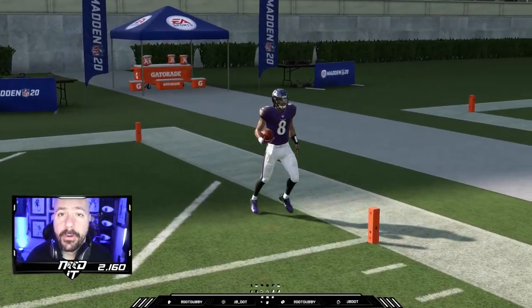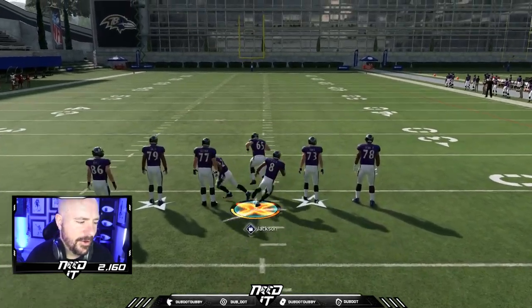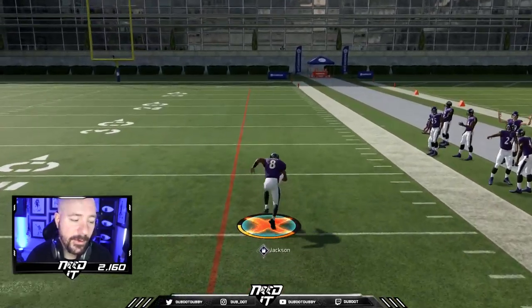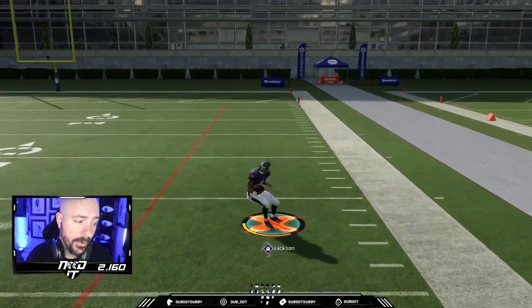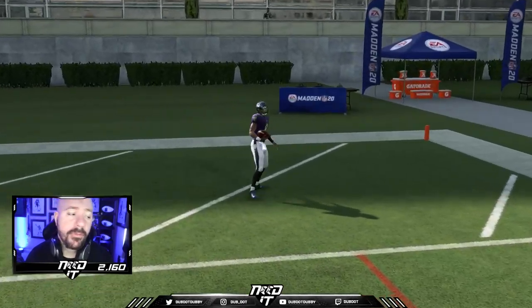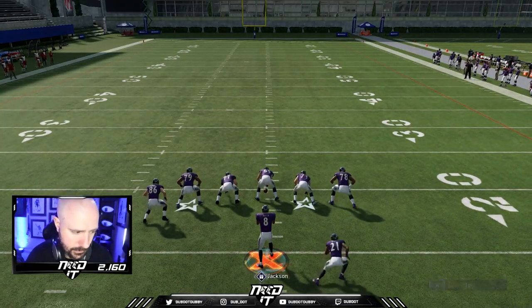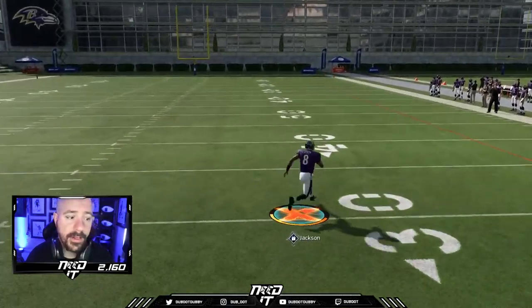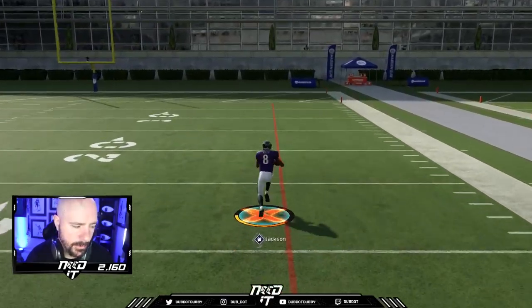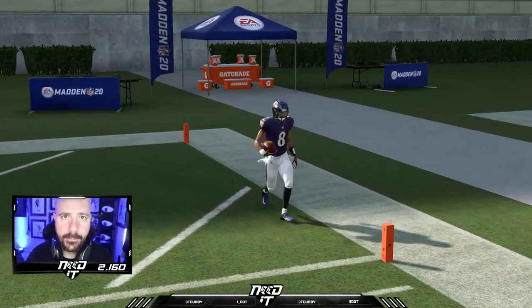Stopping and going is pretty much just for manual defenders. You're not going to use this on computer players because they're kind of like heat-seeking missiles — they just chase you no matter where you are. You can use that to your advantage when it's time to beat the computer. Now, one reason I really like Michael Vick a lot more than Lamar Jackson is I feel like Michael Vick is a little more agile. But it's all about taking the left stick and just smacking it down and putting it back up.